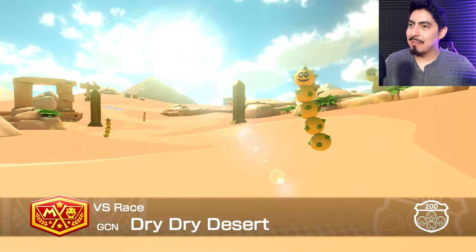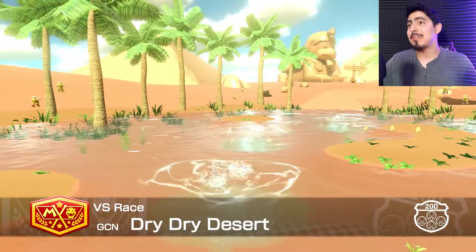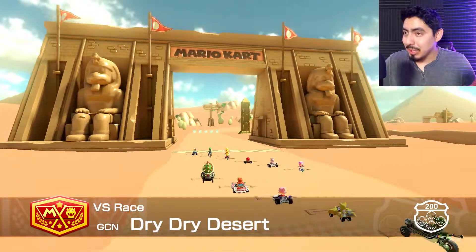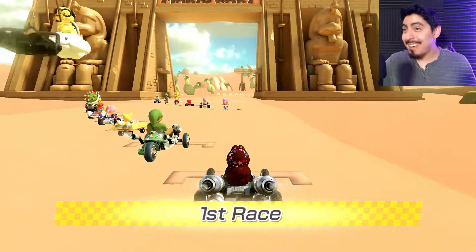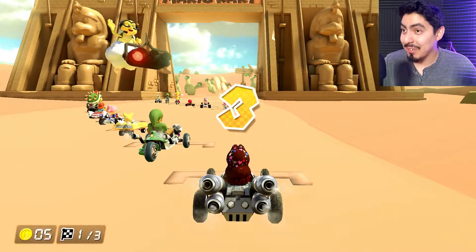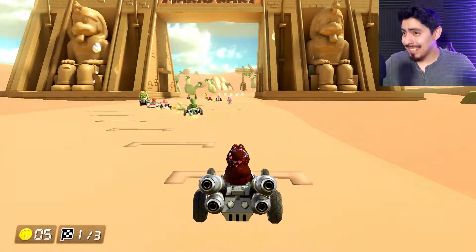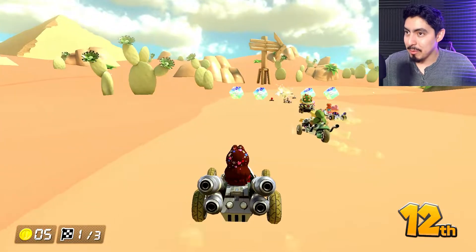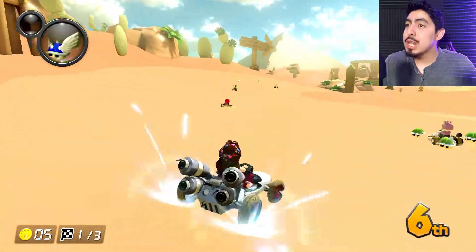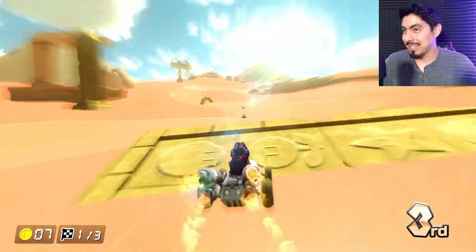First on the list we have Dry Dry Desert — a track we covered back then, now completely with a fresh new coat of paint. Here we got Dry Dry Desert. It is insane, dude. It looks nothing at all like what we actually previously covered. Oh my god. You know I talked about the sand needing its texture to be removed — but this was not what I was talking about. But sure, this will definitely do it.